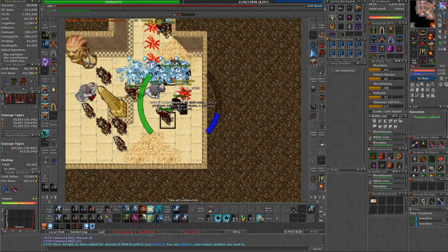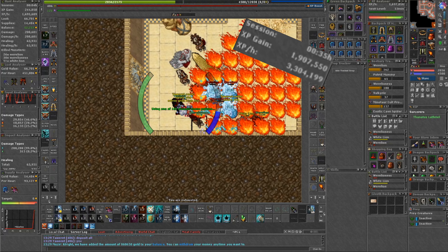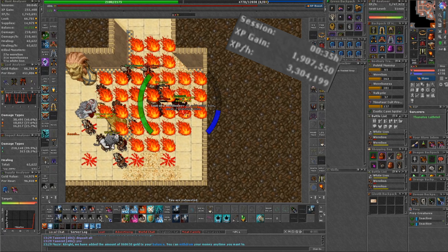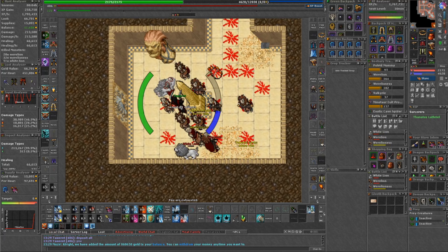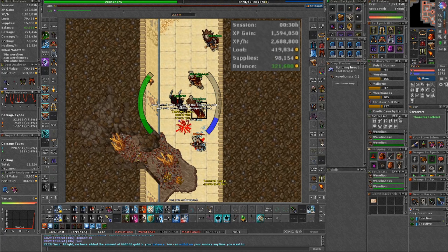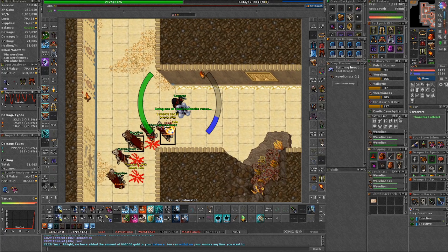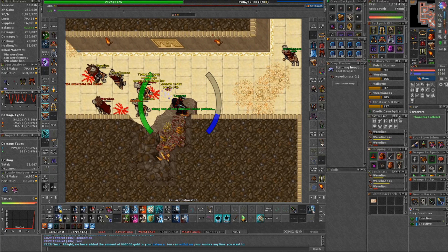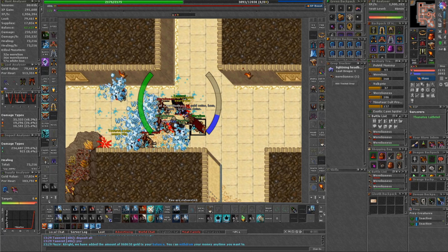Let's take a closer look at the experience and profit part. The experience is good, with an average of 3.5 kk experience per hour — it's a nice bonus to the main goal that brings us here. After 30 minutes of hunt, with some refills in between, I had around 300k profits. I'm sure if I had prepared my hunt better, I would have gotten more profits. Even though the hunting area is not far from the city and depot, you really want to imbue your backpack. Even with my backpack imbued, I had to run back every 10 minutes or so.